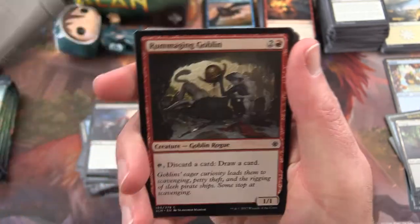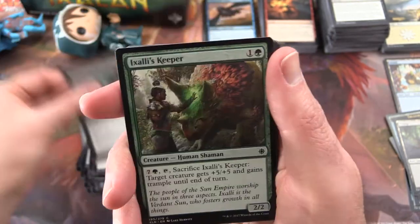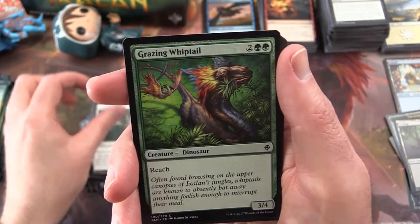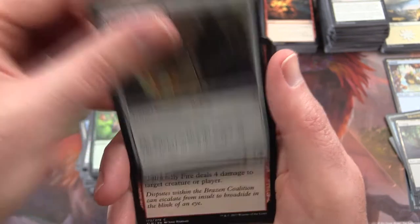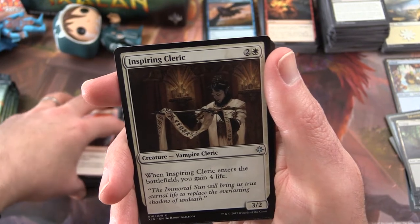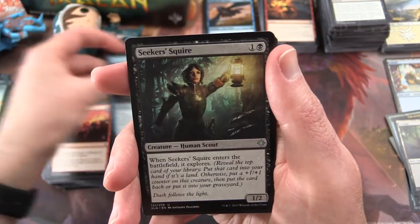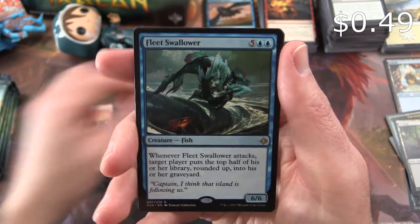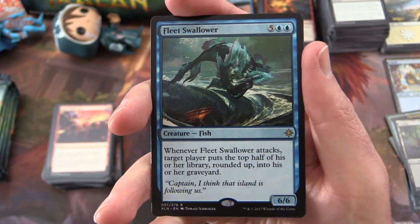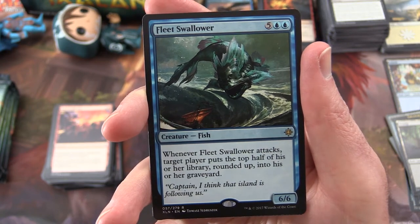Next we have Queen's Bay Soldier, Rummaging Goblin, Bishop's Soldier, March of the Drowned, Exile's Keeper, Siren Lookout, Demystify, Grazing Whiptail, Gilded Sentinel, Unfriendly Fire. Uncommon is an Inspiring Cleric, Siren Stormtamer, Seeker's Squire, and a Fleet Swallower is the rare. He's a nasty one — target player puts half of their library into the graveyard.